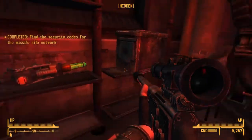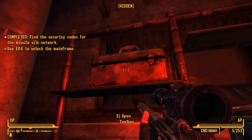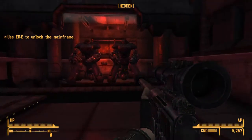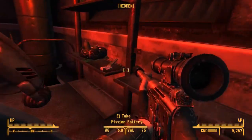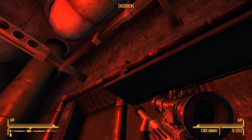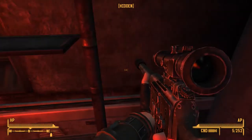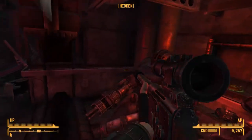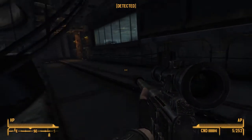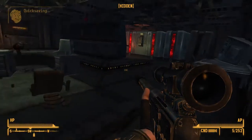A plasma rifle? I didn't need that. I'll take that. Anything in the doorbox? Scrap metal, mother glue and something else which I don't remember by now because I don't have the best of memory. A plasma mine and a pulse grenade. I think we should be able to move on now. You be a good sentry turret thingy.